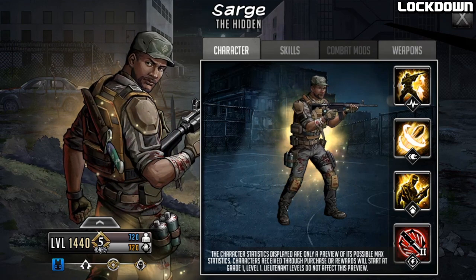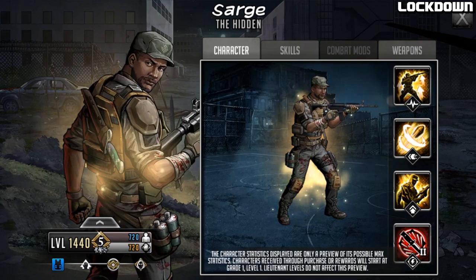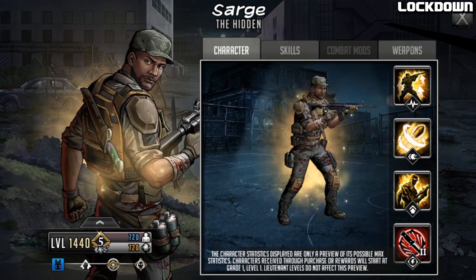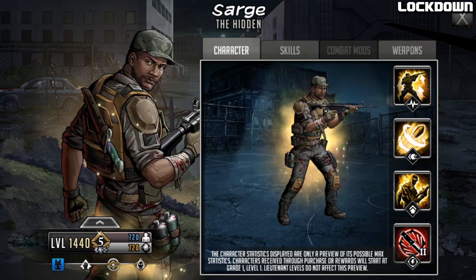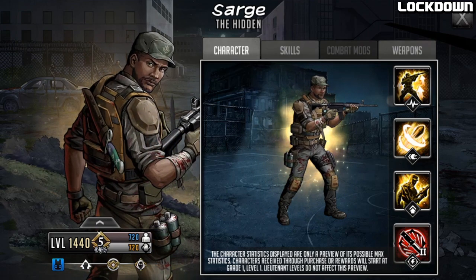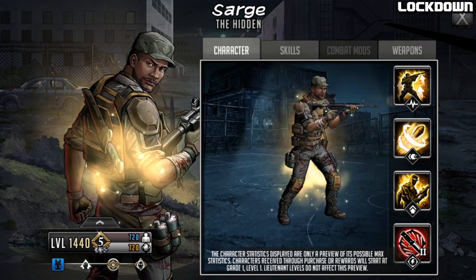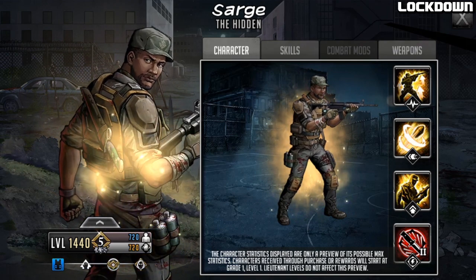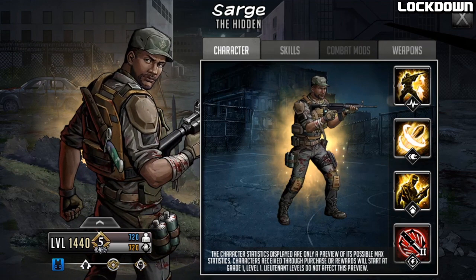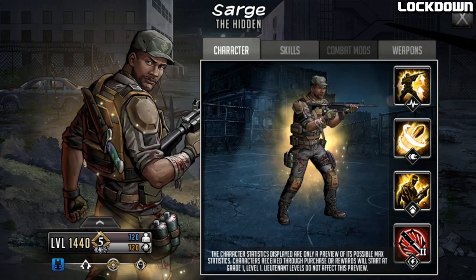We've never had a Sarge in the game before visually. He looks kind of cool, just like a military ops sort of guy — maybe giving me sort of Terminator vibes. He's a tough character. Doesn't look like he has an attached weapon on either hand, but we're only seeing the butt of the rifle really. It looks like just a default rifle but it looks kind of cool. He's got a nice knife on his back, and there are stars — it's purple and green.